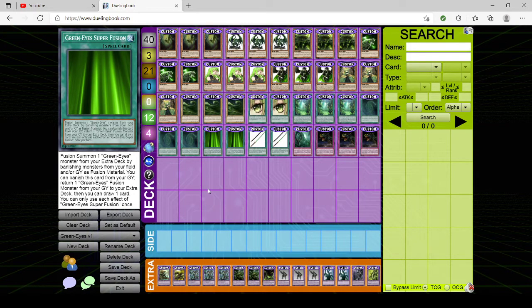Then we have the infamous card I forgot to put in the deck I used in the last tournament — two copies of Green Eyes Super Fusion. This fusion summons a GreenEyes monster from the extra deck by banishing monsters from the field and/or graveyard as fusion material. You can also banish a card from your graveyard to return one GreenEyes fusion monster from the graveyard to the extra deck and then draw one card. Super Fusion is important mainly to either extend or get the boss monster out. Technically you can cut it — I won without it. But sometimes it's a brick, so I might drop it at some point.